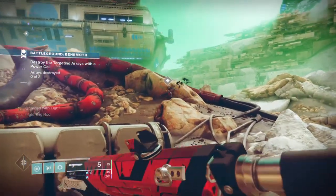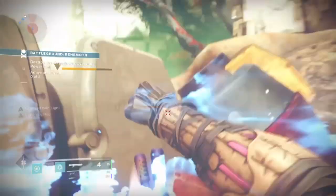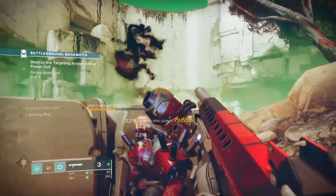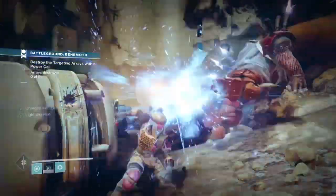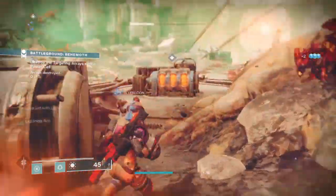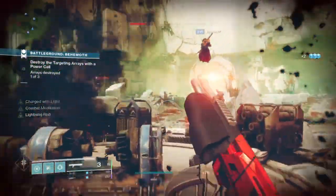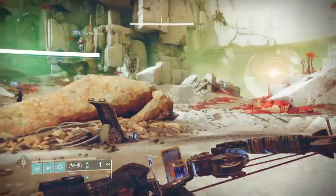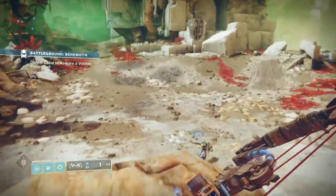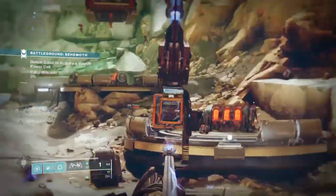This at first caused many issues with narrowing down which subclass would best suit the build overall, since we are utilising our grenades to trigger Lucky Raspberry's ability a lot. For us to do this, we need a sub-tree that can provide the needed buffs we can't get anywhere else. Way of the Warrior focuses on melee that gets stronger the more you utilise it and rewards risk-taking, but this doesn't benefit the exotic in any sort of way.